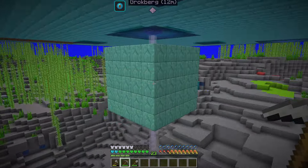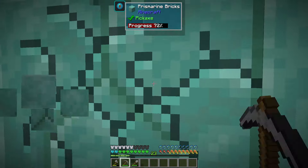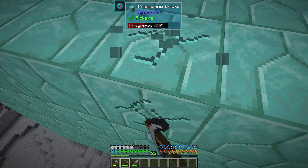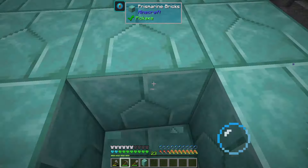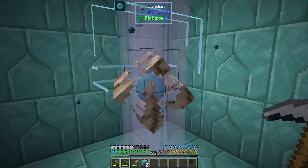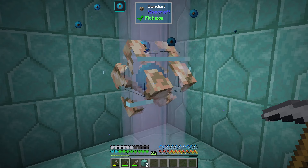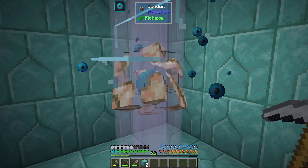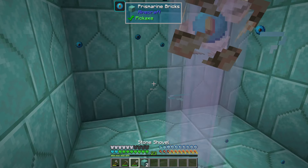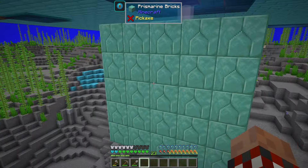By grabbing that prismarine stuff and some of the loot I had, I set up this right here. This is a conduit. I was able to grab one of the hearts of the sea and then some nautilus shells and surround it. This is vanilla Minecraft — this setup here.